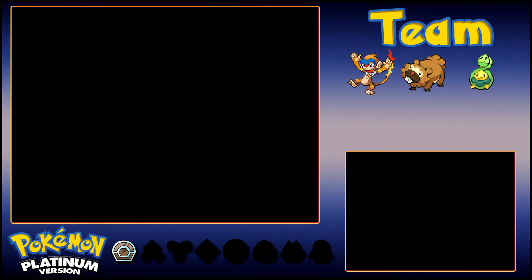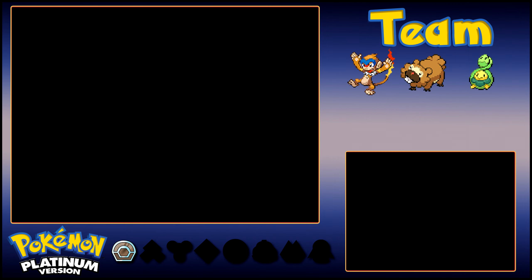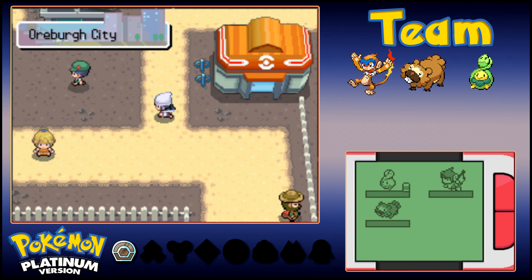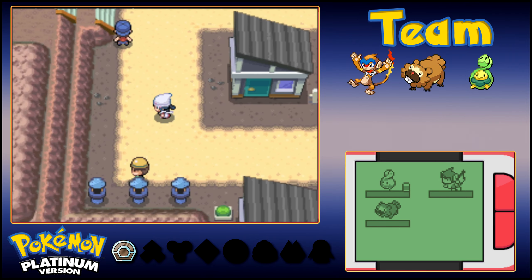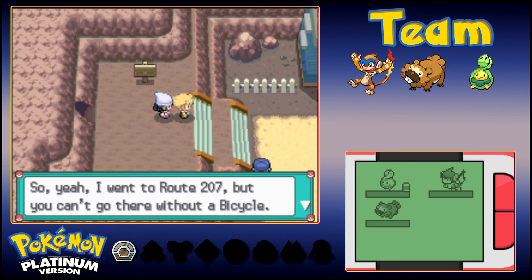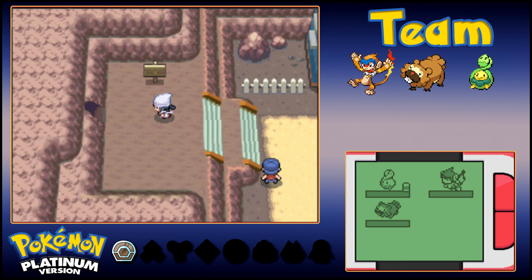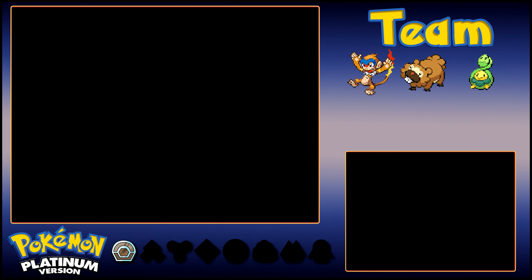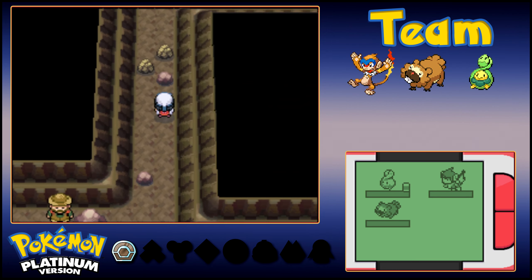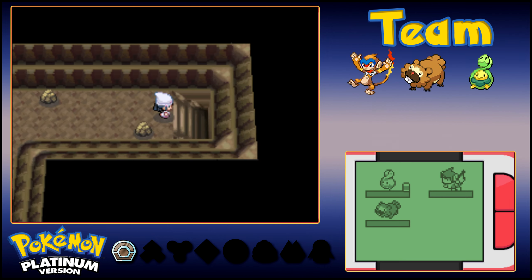We are going to explore Oreburgh Gate on our way back to Jubilife — spoiler alert, you can't go through Route 207 right now, so don't even bother. Let me heal up and let's go. Not much to do at Oreburgh Gate on the way there, but let's take care of it — we're going to end this episode in Jubilife City. Barry appears: 'You got the Gym Badge, huh? Eterna City is the next place for the Gym Badge, right? I went to Route 207 but you can't go there without a bicycle — I made my team battle and toughen up, so it wasn't a waste. Next stop, the Eterna Gym Badge. 10 seconds before I dash!' And he's already gone.